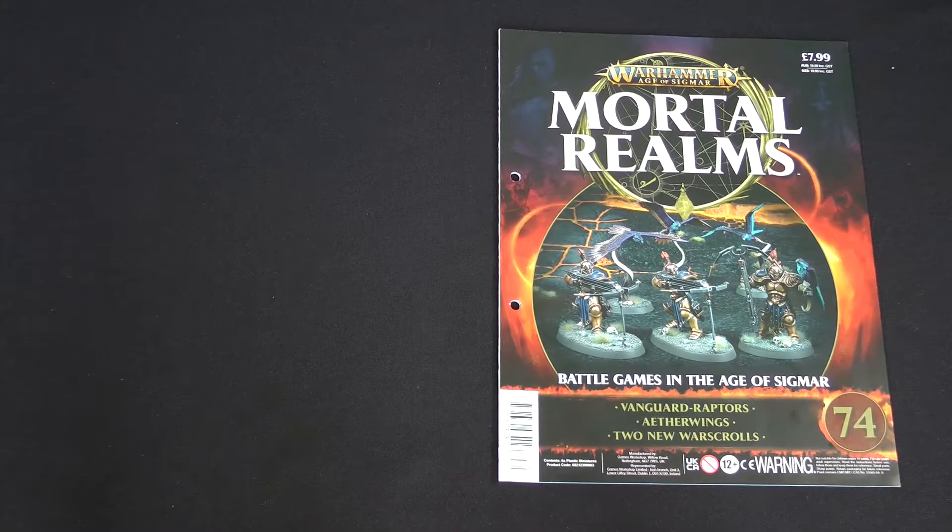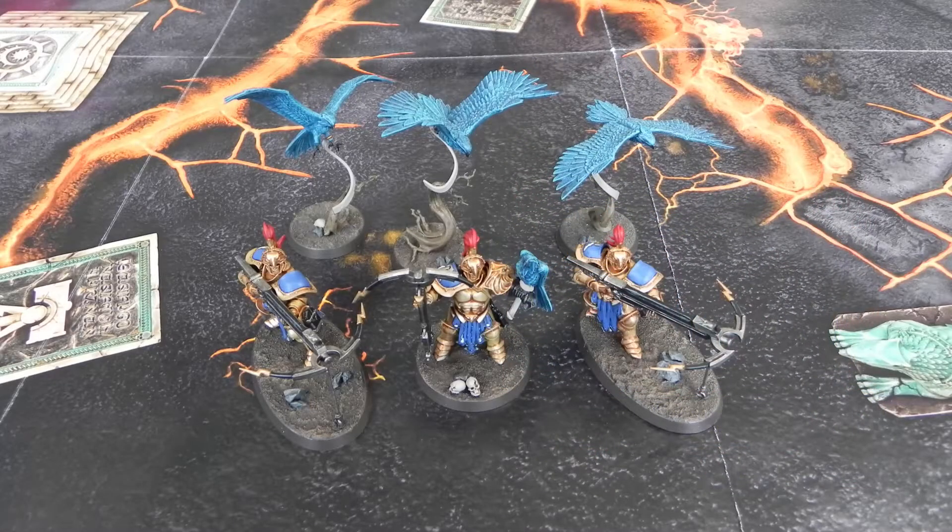Hello, I'm Will, and I'm here with Mike with the Tabletop Donkeys. In this video we're bringing you issue 74 of Warhammer Age of Sigmar Mortar Realms magazine. This issue came with three Vanguard Raptors and three Aether Wings models for the Stormcast Eternals. If you'd like to see these built and on the battlefield, you can do so using the timecode in the description or the chapter bars, but if you want to have a look through the issue contents we'll do that first.